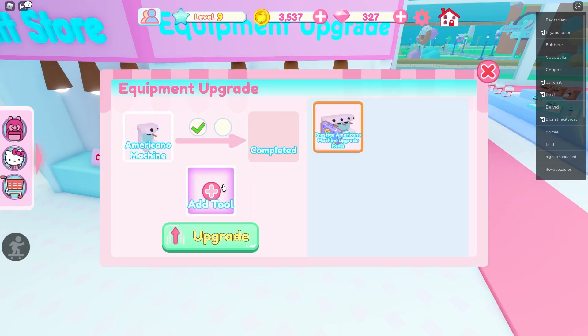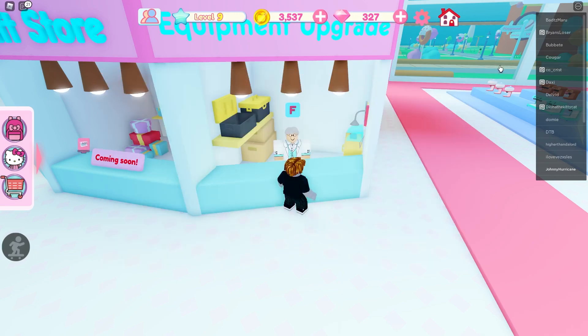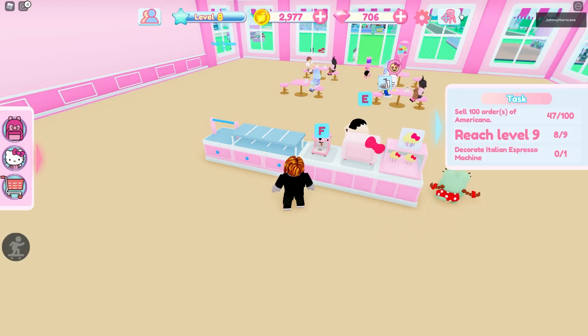Hello everyone, Johnny Hurricane here from gamersheroes.com, and today we're going to go over how to upgrade your equipment in My Hello Kitty Cafe in Roblox. Let's get started. First thing you want to do is get your cappuccino machine.